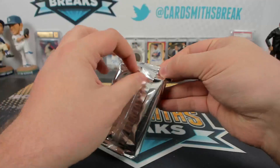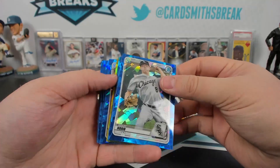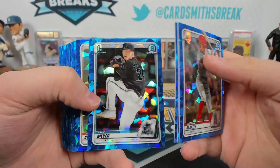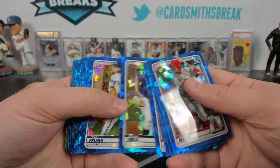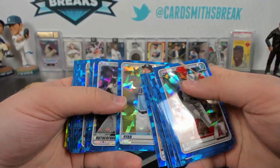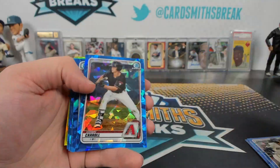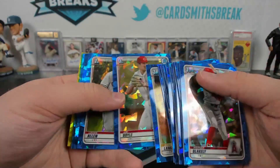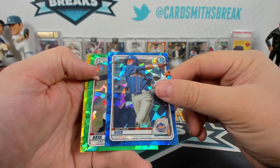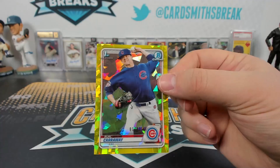Last box of break number one. Max Meyer. There's a Dominguez base. There's Garrett Mitchell, a base for you Tim — I'd like one of those. A green Marco Raya to 50, 24 of 50, and a Burl Caraway 81 of 99 yellow.